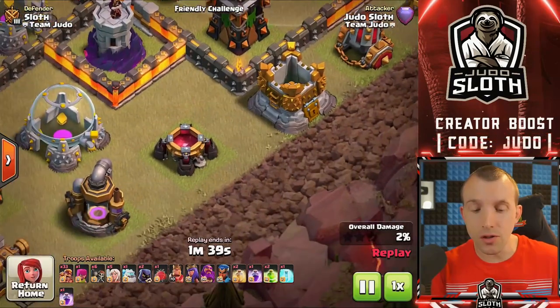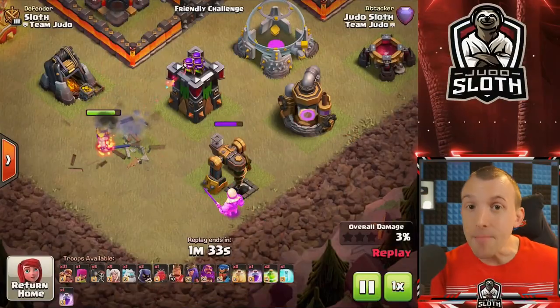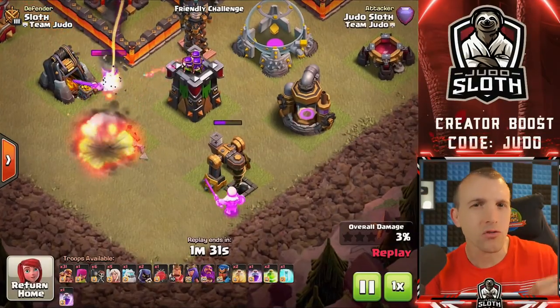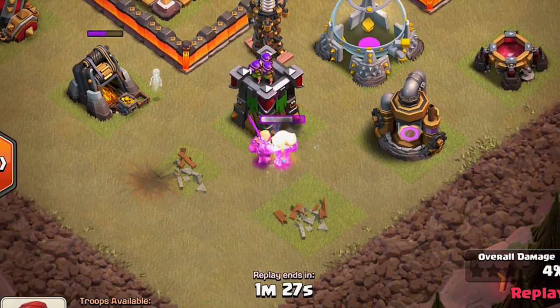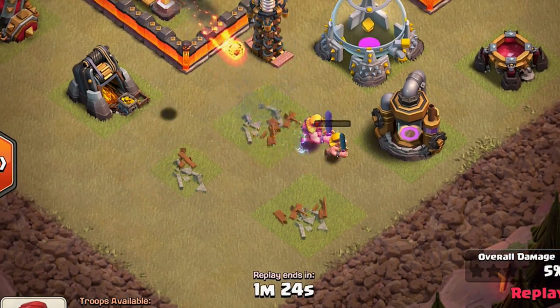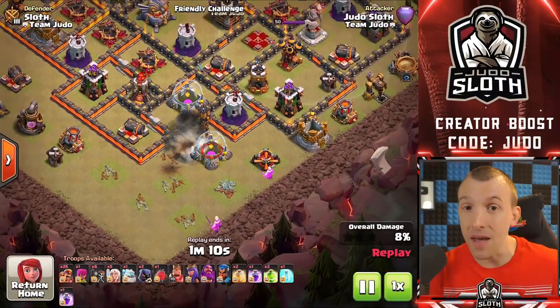A beautiful thing about the super barbarian is that you can send multiple of them in. Unlike the baby dragon, they don't lose their enraged bonus when they get close together — the super barbarian can chug away irrespective of how many you deploy. However, you can only unlock one super troop at a time and I rarely recommend the super barbarian, unless it is the only super troop you can unlock.